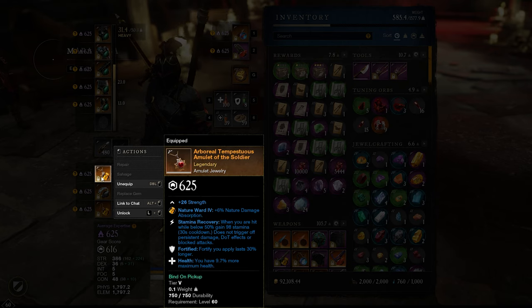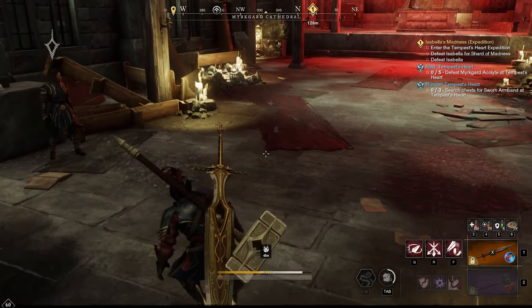The amulet is the Arboreal Tempestuous — long story short, Stamina Recovery, Fortified, and Health is incredible. I'll explain why these three perks are super valuable. Stamina Recovery: whenever you receive less than 50 HP, your block or your dodge is going to receive 98 more stamina.